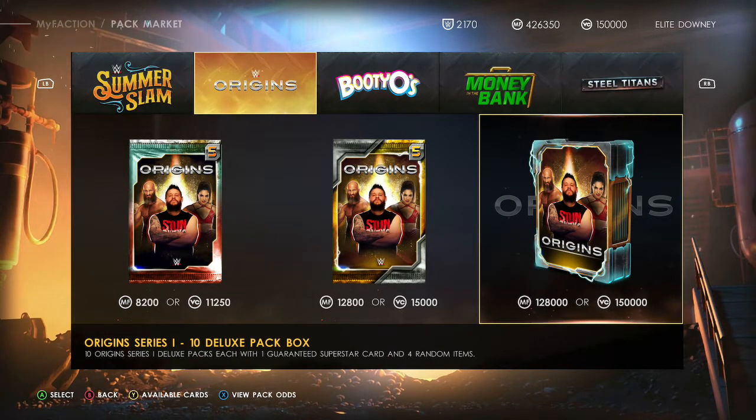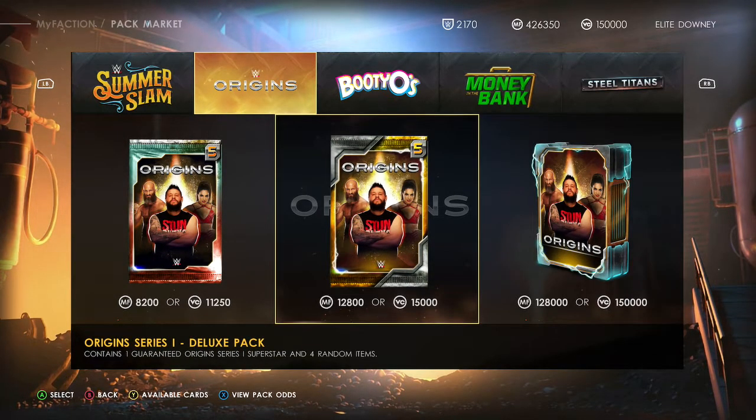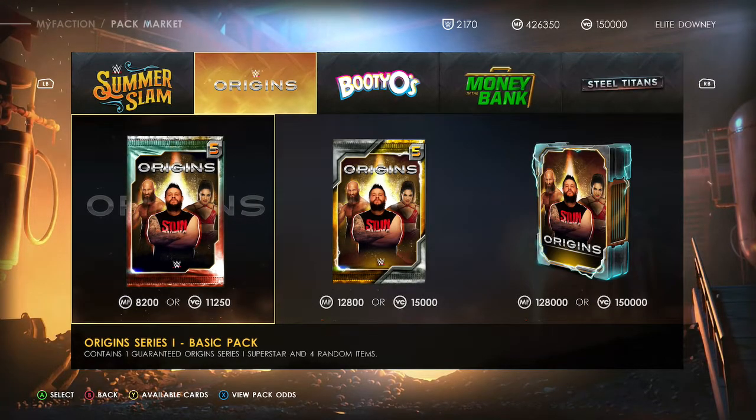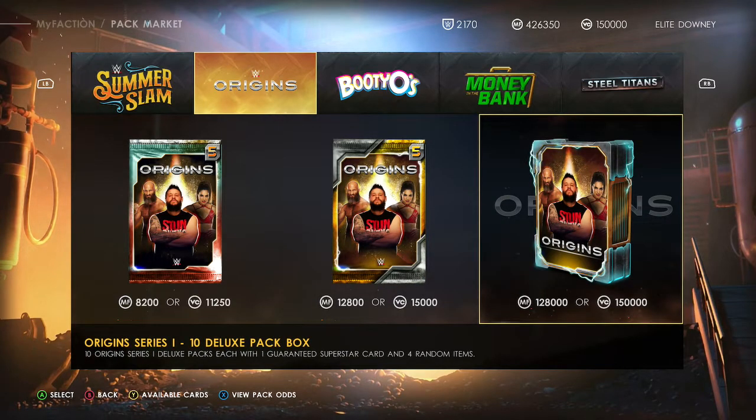You get free packs again — still no 20-buck packs yet, we didn't add any, still Titans. Hopefully we'll be getting some in the next lot, but you get three to choose from: your single basic, your single deluxe, and your 10 deluxe pack box.